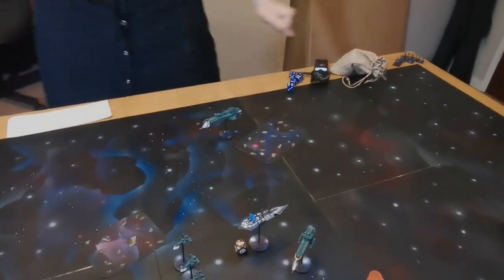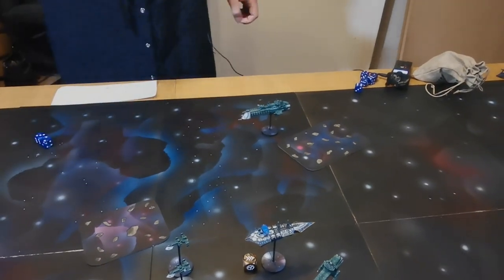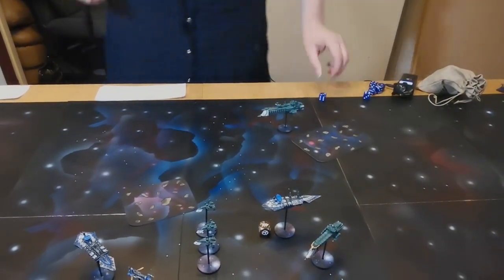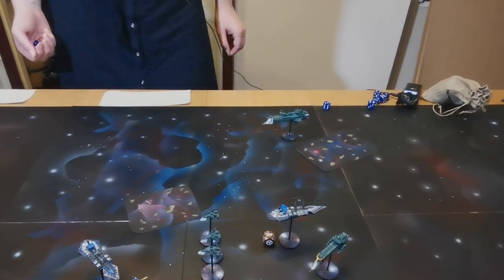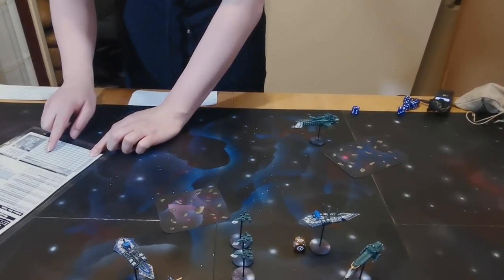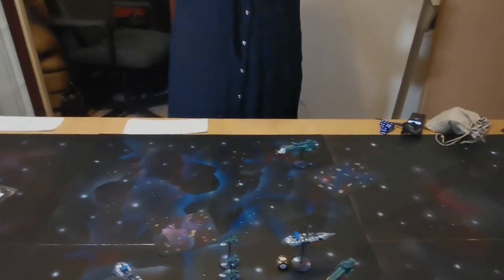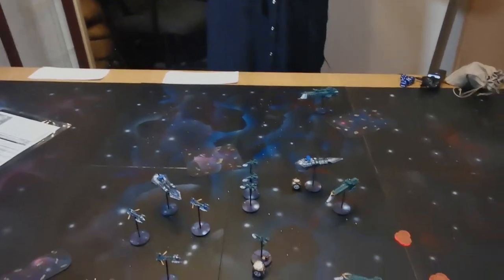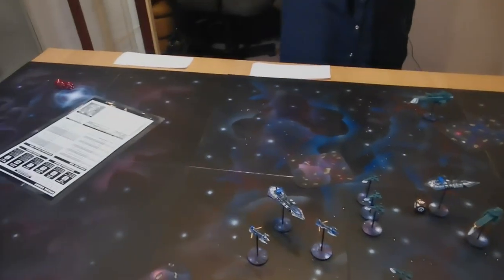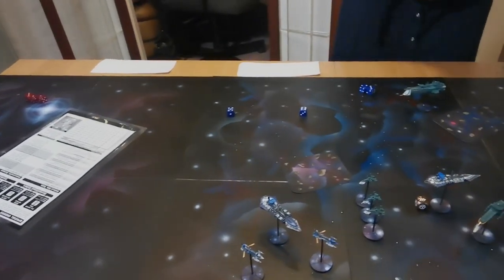Shooting starts with the Overlord. After consulting the gunnery table - weapons battery firepower 8 against a capital ship at beam aspect, then one left shift for the improved targeting array - it comes down to 4 shots. Alex tries to brace with his Slaughter but fails on leadership 6. Looking for fives against armour 5, he rolls two hits. Two blast markers are placed, reducing the Slaughter to zero shields. Everything that now hits the Slaughter will cause hull damage.